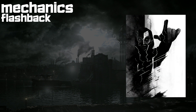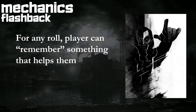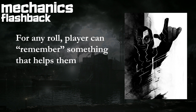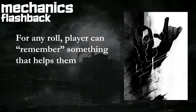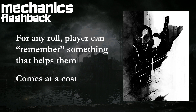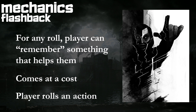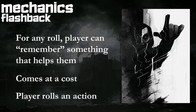A fascinating game mechanic is the flashback. At any point where there is a roll, a player can petition for a flashback in which they explain how they already prepared for the situation at hand. The events of the flashback cannot be completely outlandish or unbelievable, and they come with possible stress, coin, or crew rep as a cost. But if the GM agrees, the player rolls their preferred action for that flashback to see if they did what they said they did — and if they succeed, it eliminates the threat in the present moment.